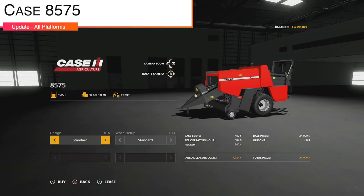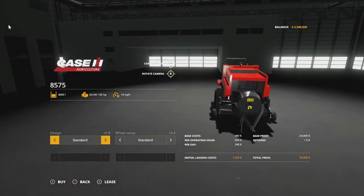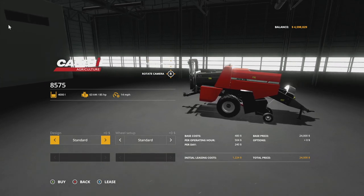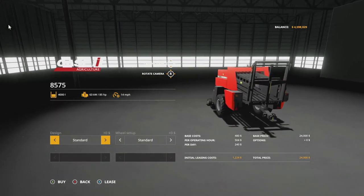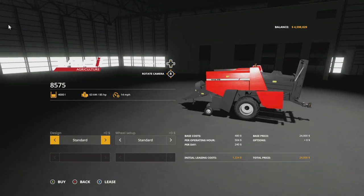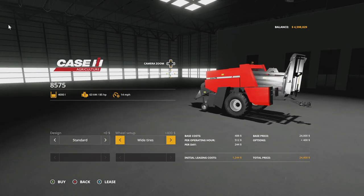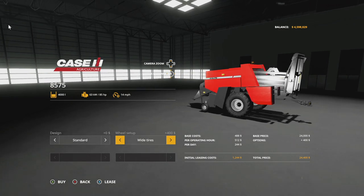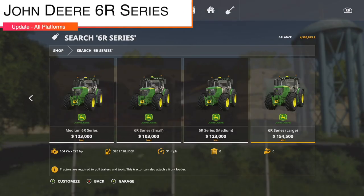How about an update to a Case IH baler? The Case 8575 has got an update today - version 1.1. They cleaned up the i3d file, organized the XML, added more tire configurations. Updated the description, added i3d mappings and new spec maps, with wheel brands being standard and twin tires. We've got a 404 and twin radial trailer tires in there.